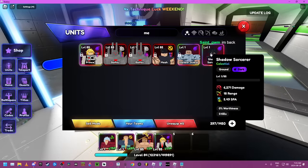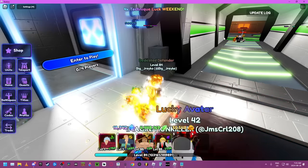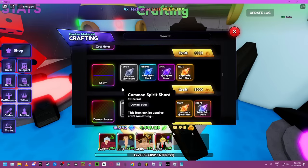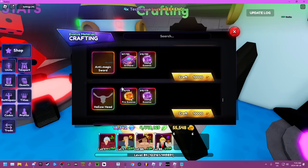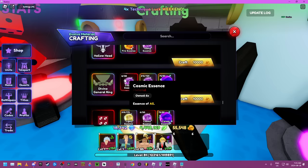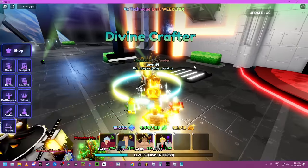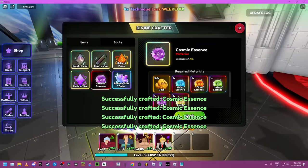Now let's evo him. So we go here and this is what you need — you need to craft one of these things. To craft one of those, you go over here, go all the way down. We're going to need around 24 of these. They're not hard to get at all. All you have to do is come over here to divine crafter and click on it.